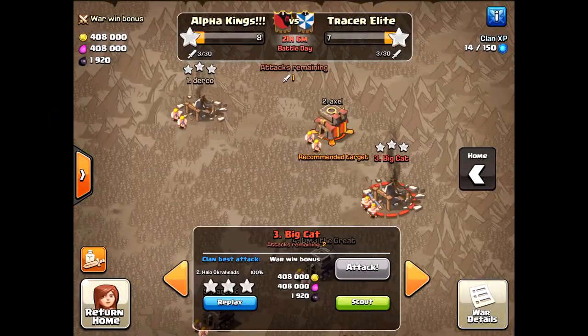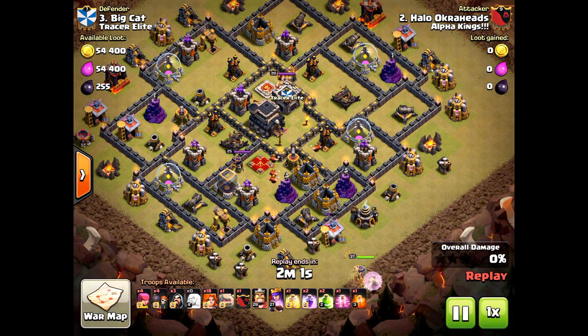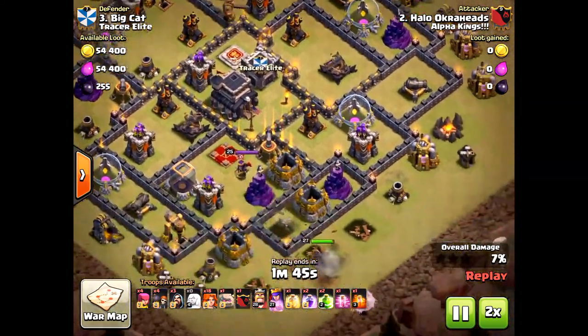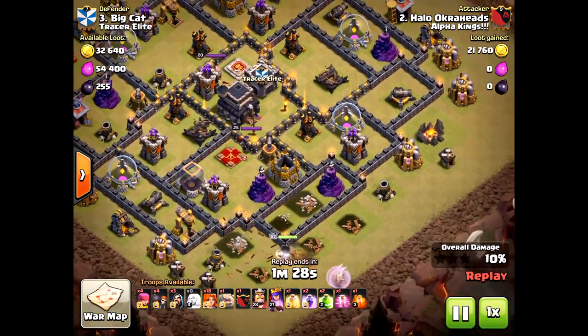Welcome, friends! Yet another video here — we have a three-star attack from yours truly doing the queen walk valkyrie strategy on a town hall nine. This is definitely an easy attack since I'm a town hall ten. But the key thing you're gonna see is a flying golem. A flying golem — oh my goodness, yeah, it's hilarious. We'll get to it in a second.